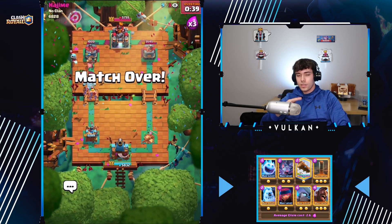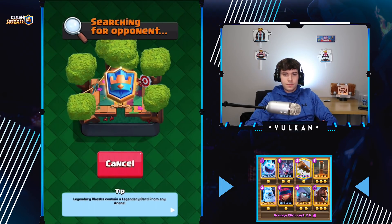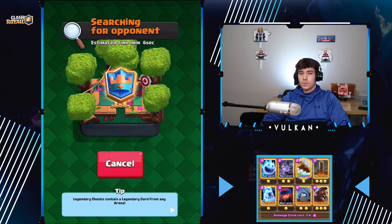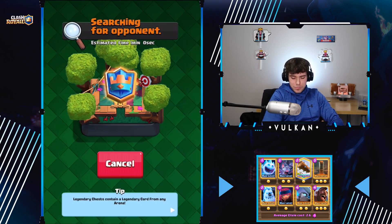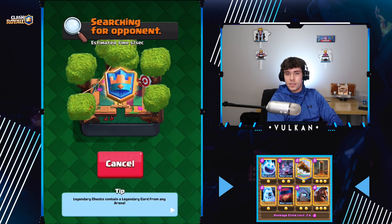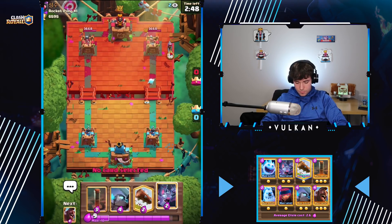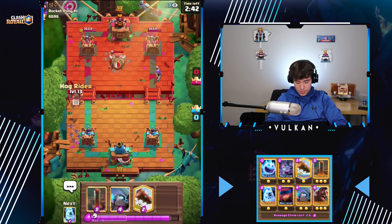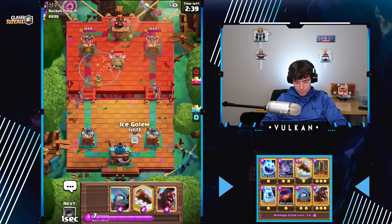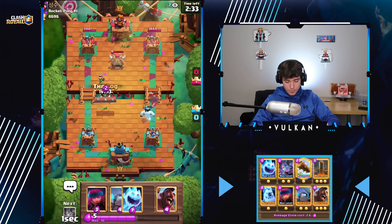GG — he beat us. The way that you can win that matchup though is basically if they waste their Knight, then all you have to do is just Hog Mini PEKKA Bats the bridge in the other lane and like 9 times out of 10 you're going to take their tower. The problem was he activated his King Tower before we could do that because he played it pretty well. But if you can get them to waste their Knight, that is how you're going to win. So Ice Spirit first play.